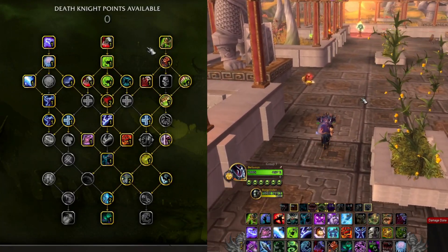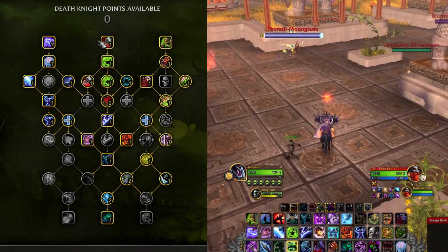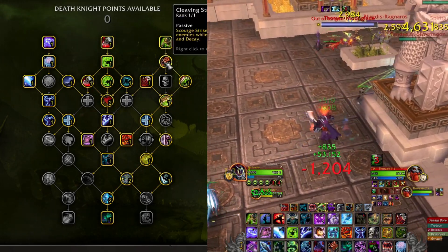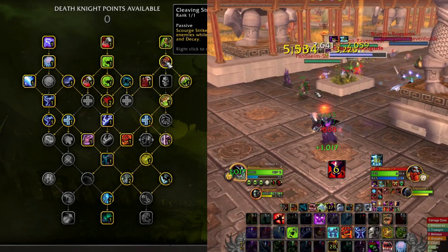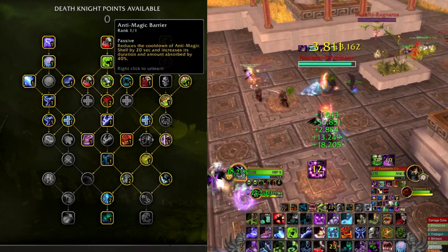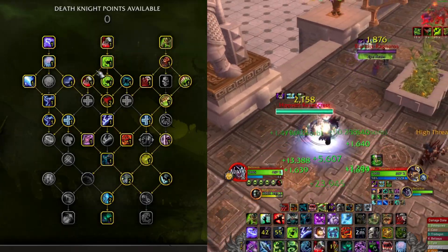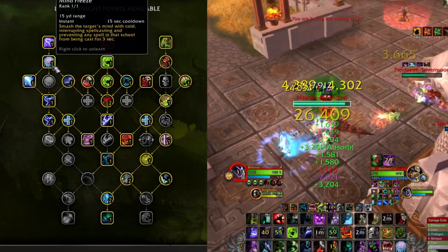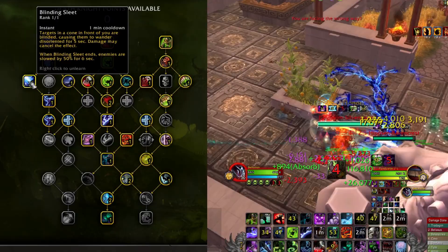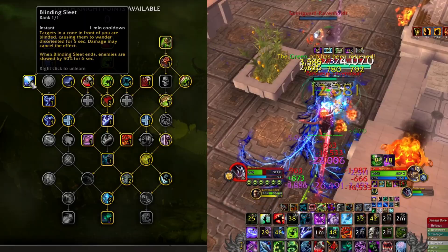Let's start with the default Death Knight talent tree. First we get Chains of Ice, which is our slow, Death Strike as our healing ability, and Raise Dead by default. Cleaving Strikes isn't really mandatory for PvP because we won't be cleaving that much, but it has its uses. Anti-Magic Shell with Anti-Magic Barrier improvement gives us a shorter cooldown and more damage absorbed. Mind Freeze is our interrupt, and Blinding Sleet is very nice CC.